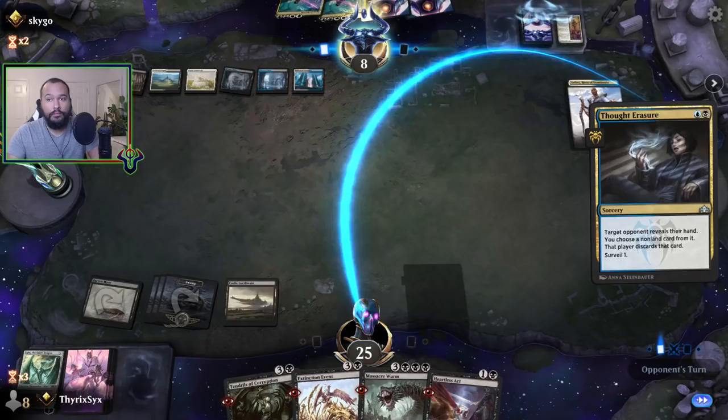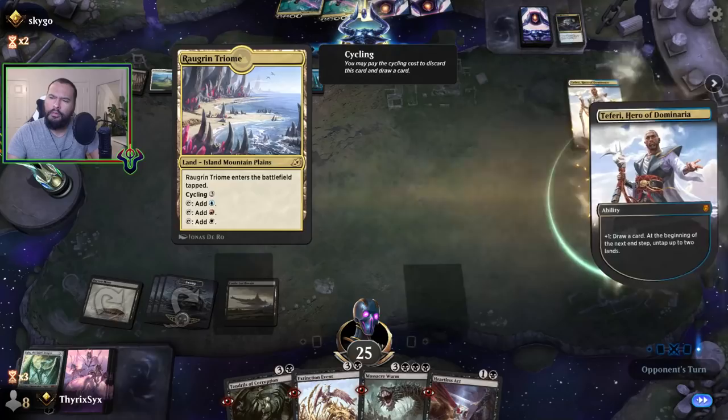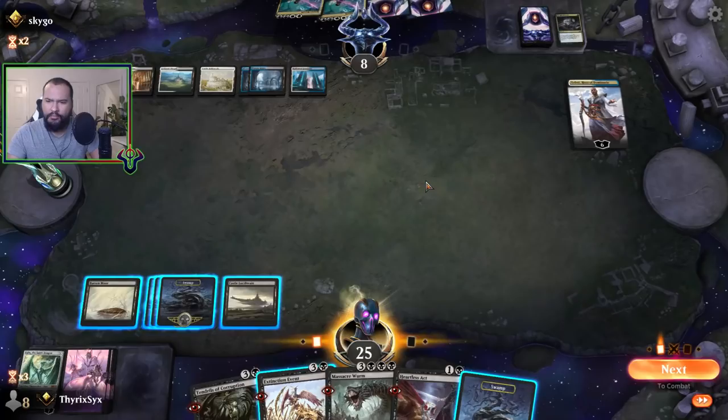We're probably bound — I probably should concede. I guess it's because they're Esper and they just wanted a land that taps for two of them. Yeah, I'm just gonna concede. Technically I could play the thing, but we'll make another modification.